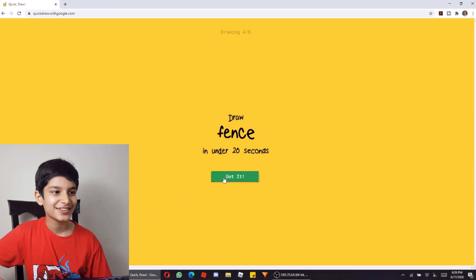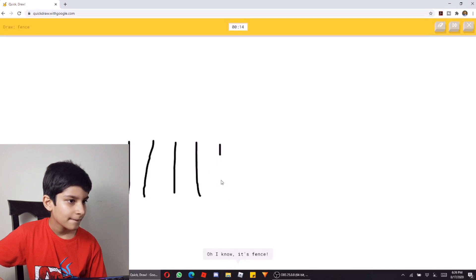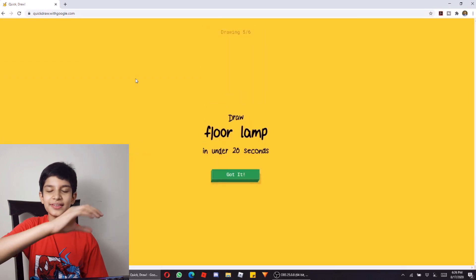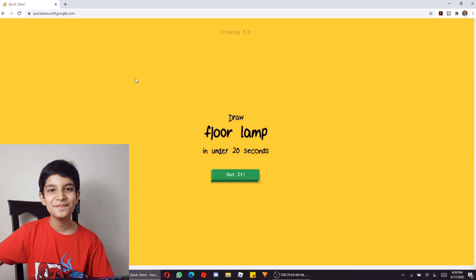Now we will draw a fence in 20 seconds. Let's do this — fence is easy, we have to make lines. Or ladder? Oh, I know it's fence! See, I didn't have to make much of a fence but it decided. How amazing!